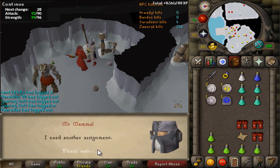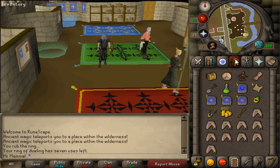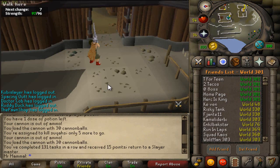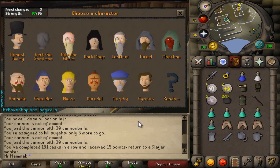Abyssal Demons? Okay, that's a cannon task. Whatever, I won't complain. Dear Jagex, holy crap, third-age me, bro. Alrighty guys, we're done with our task of Suqahs. That was our 131st task in a row.